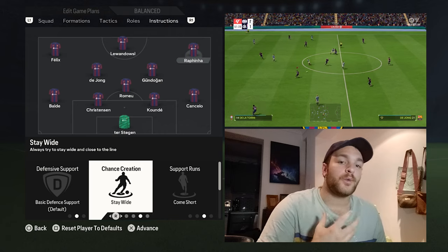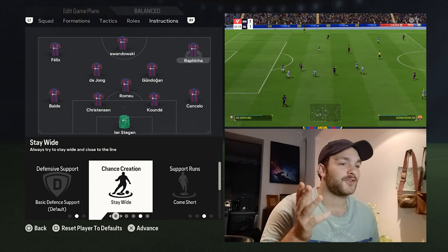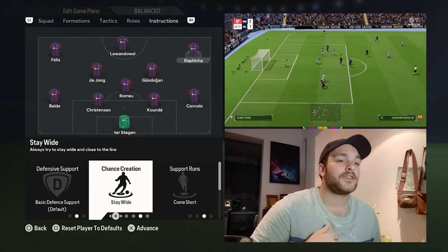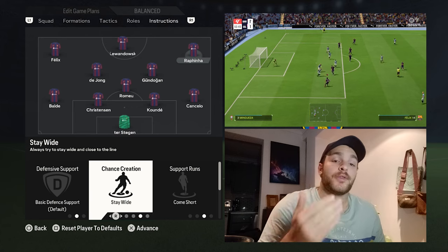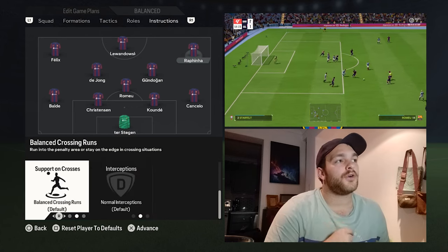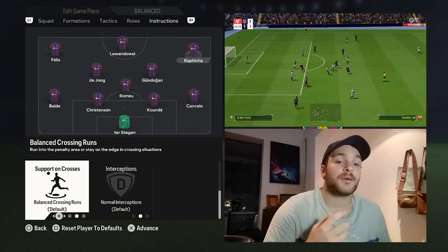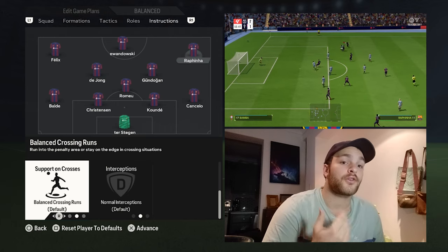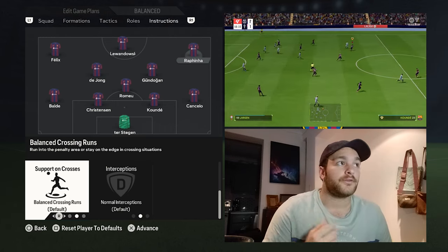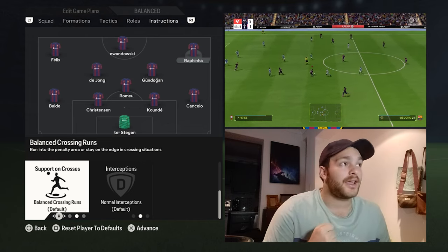Staying wide, he can have that 1v1 situation on the wide right flank with the opposition's fullback, drive left, drive right, whip in those crosses or potentially take shots himself. As for support on crosses, it's set to balanced as well — he won't always look to get into the box, but will sometimes facilitate on the edge of the box, waiting for a cross or linking up play with Gundogan and Frenkie de Jong in the opponent's attacking area.